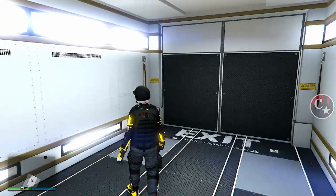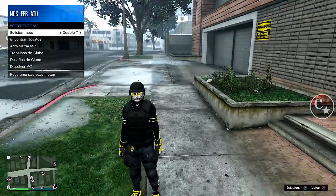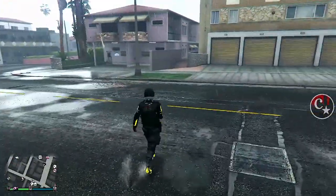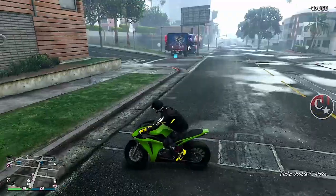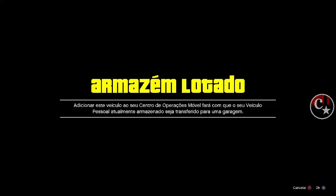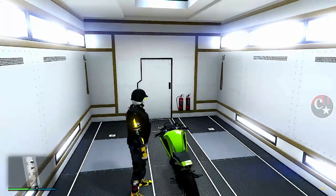Agora vamos sair, porque temos que mandar ele pra vaga original. Lembram da moto única que a gente tem no nosso inventário? Solicite ela através do motoclube. Agora basta a gente substituir, porque esta moto estava na vaga do nosso reboque antiaéreo. Então agora é só substituir na traseira do caminhão, e o nosso reboque já foi lá pra dentro da vaga original dele.